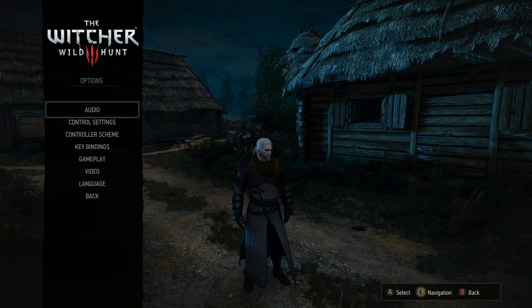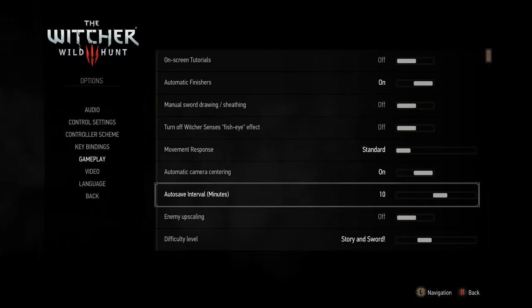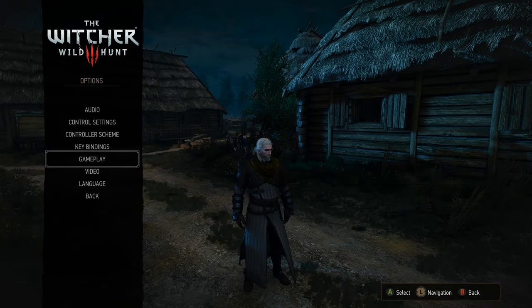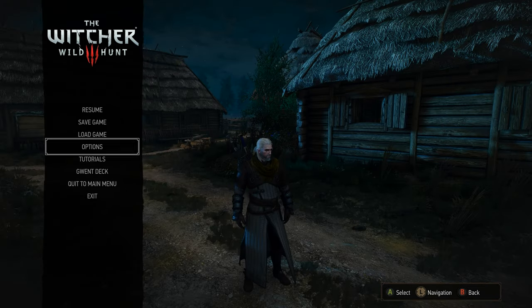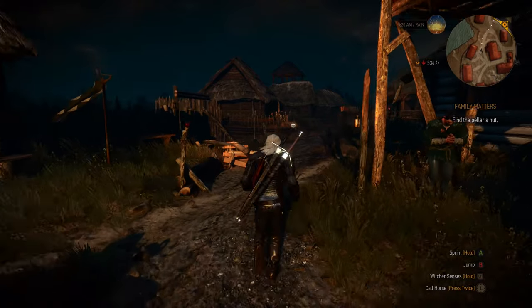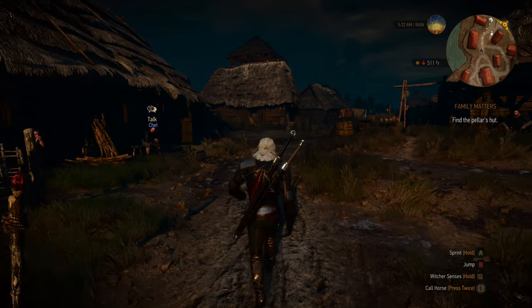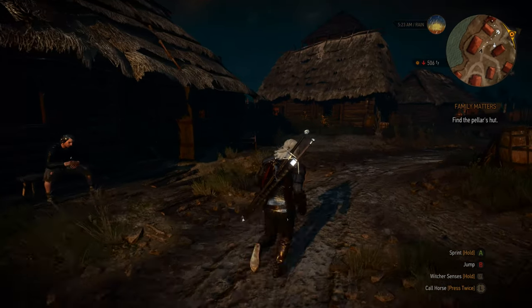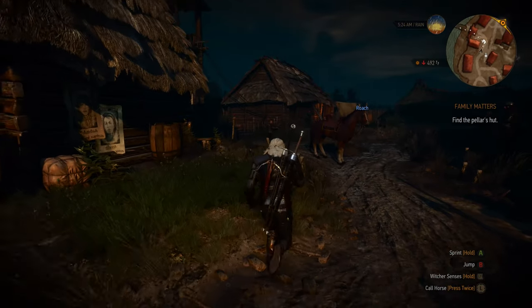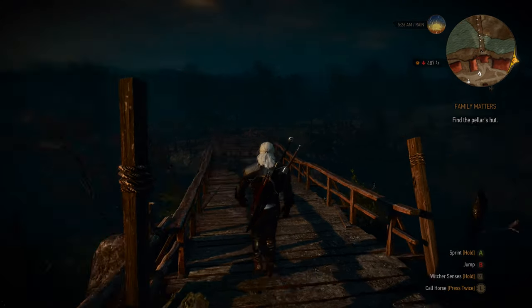At some point an update changed the auto save settings. By default when the game released, it was set to 10 minutes, which was a problem since many players didn't remember to save before battles and could lose up to 10 minutes of gameplay. Now you can go into settings and change it down to one minute. I recommend saving before going into battle, exploring places, or entering a quest zone just to be safe. Remember, if a battle has already started you can't save, so either try your luck or run out of the battle first.